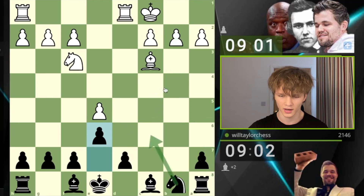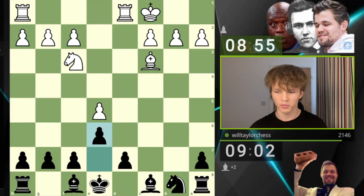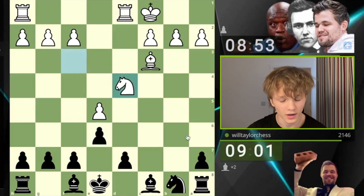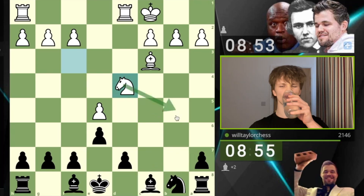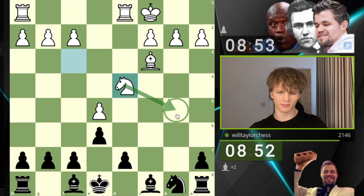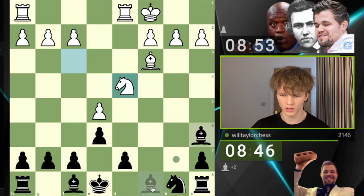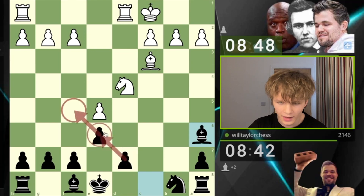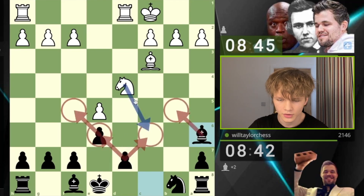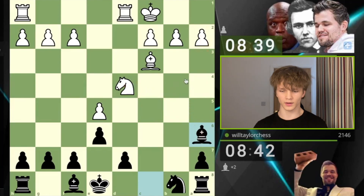We're going to trade because yes, my opponent got a big lead in development, but I do not care because we are a bishop up for a pawn. I can go knight c6, or go for a5-a4 to activate the rook — maybe even bring the rook to the open b-file. We are not really in much danger now that the bishop is open. The idea is knight to b5, then maybe knight to d6 or knight to c7 is a threat. I think I'll just go bishop a6, not allowing the knight to come to b5, clamping down on where this knight can go.